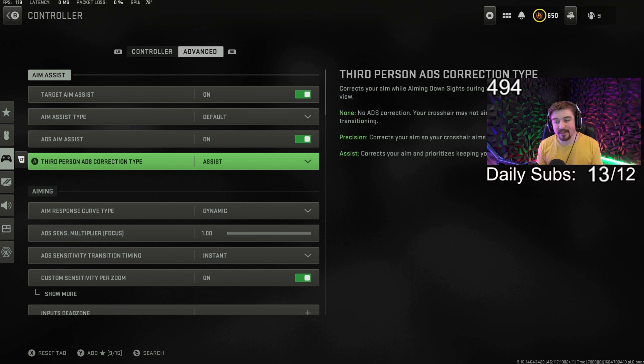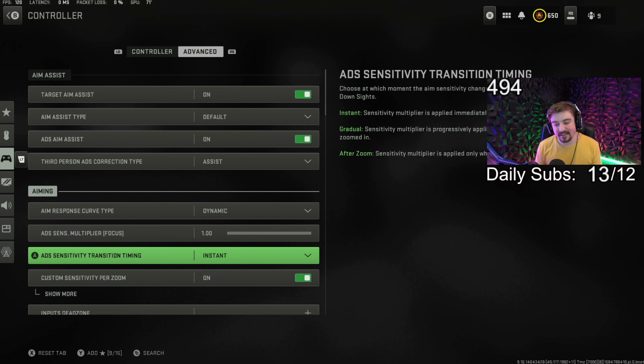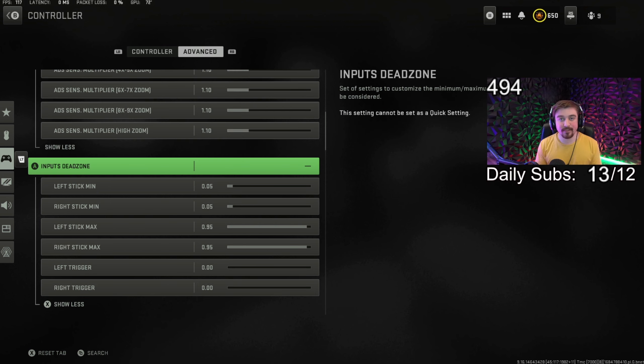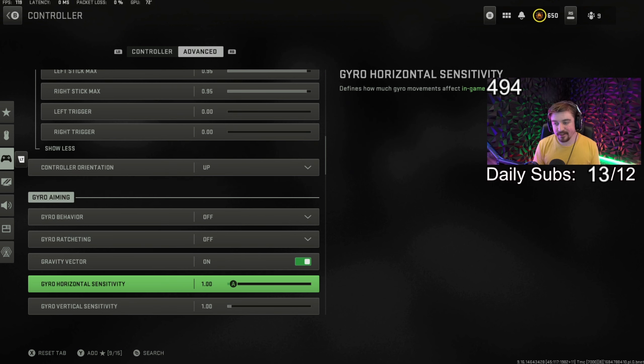For my advanced controller settings, a lot of this is default. Target aim assist is on. Aim assist type is actually default — I tried Black Ops and didn't really like it. ADS aim assist is on. Third person ADS correction type is on assist. Aim response curve type is on dynamic, just like Warzone 1. ADS multiplier focus is 1.0 or maximum. ADS sensitivity transition timing is on instant. Custom sensitivity for zoom is on, and I have custom settings for all the zoom levels — though I don't snipe much, so I haven't finely tuned those.